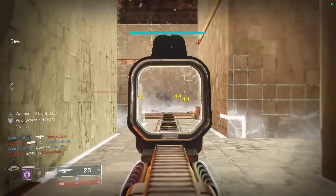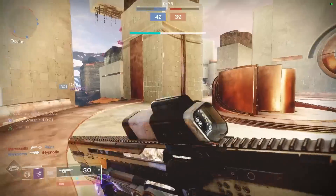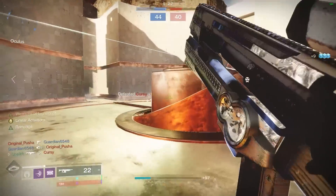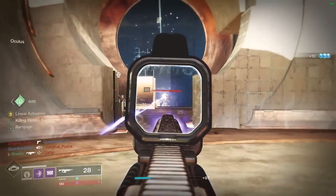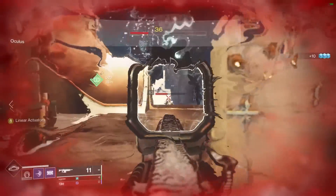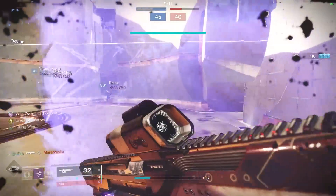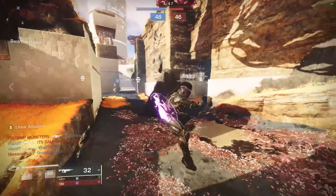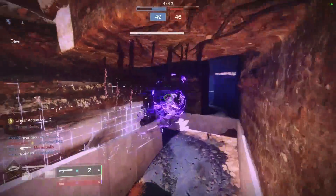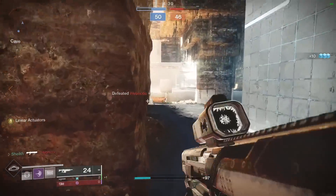Look at this guy peeking — I don't think so. This gun is disgusting. If you have a Killing Wind and Zen Moment roll with really good magazine perks and all the other bells and whistles, let me know how it performs — I bet it would feel pretty good. I was really surprised at how good Zen Moment felt on the Hazard of the Cast, and I'm actually going to be looking in my inventory for any auto rifles with Zen Moment — we might be doing a video on one of those soon.